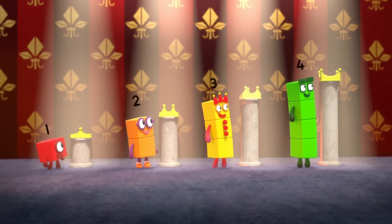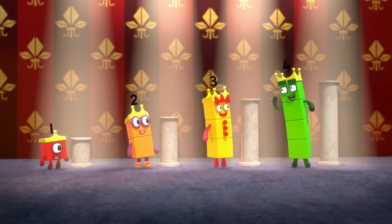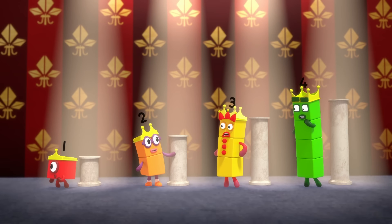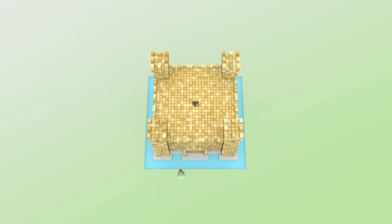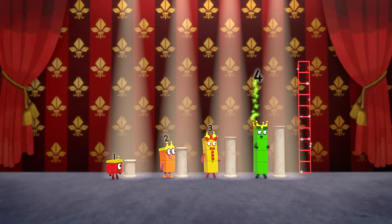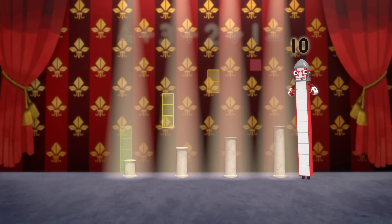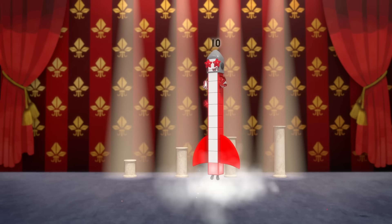One, two, three, four. Four crowns. Cool. Uh-oh. How are we gonna get out? If ten was here, we could rocket out through there. How do we make ten? All together now. Four plus three plus two plus one equals ten. Ten, nine, eight, seven, six, five, four, three, two, one. Blast off!